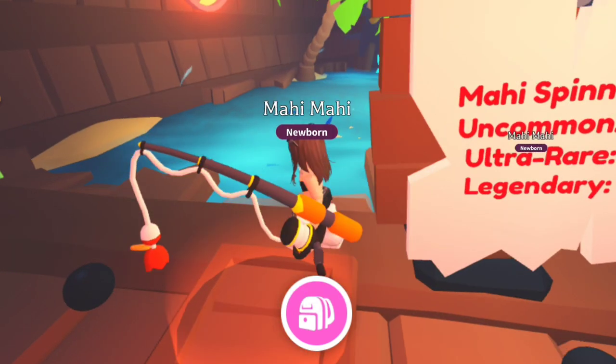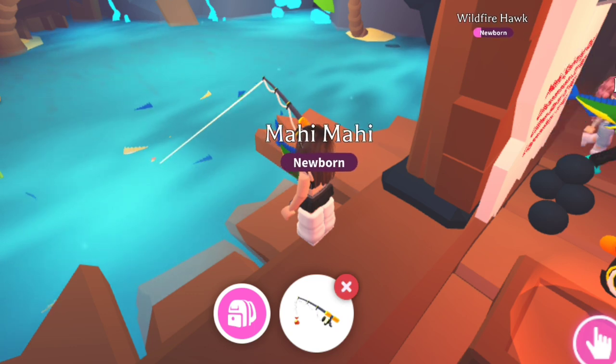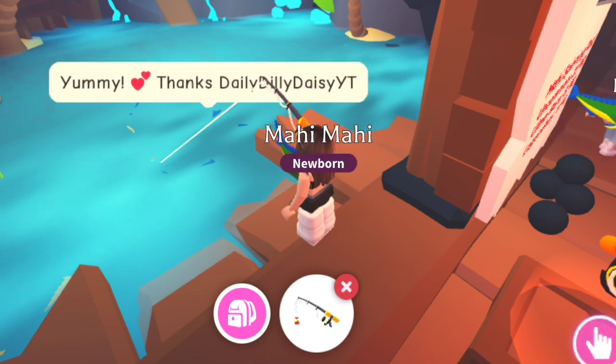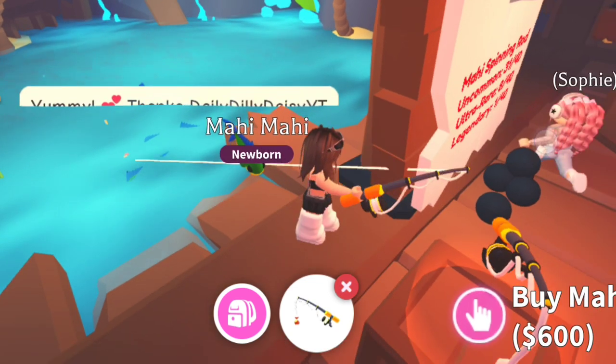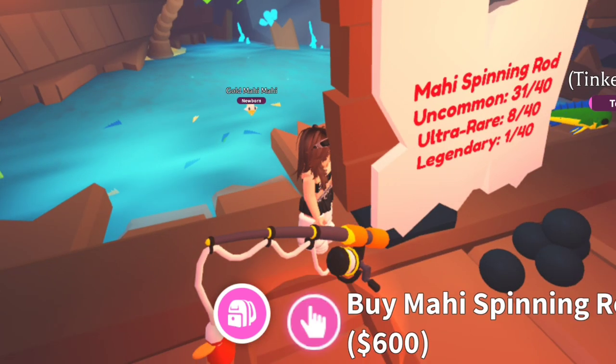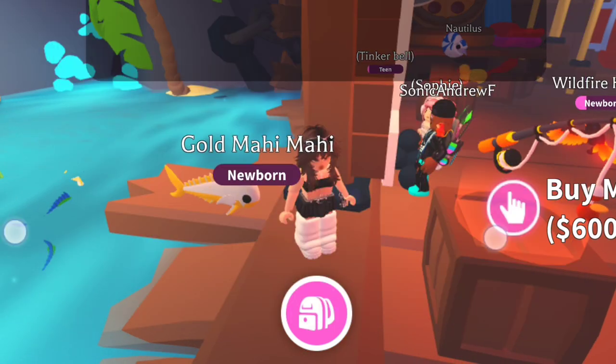So we're going to try to get every fish, you know. I'm pretty sure the uncommons is 30% or 31%, I'm not sure. The ultra-rares are 8% and the legendary is 1%. So we're going to try to beat the odds and actually get a legendary.